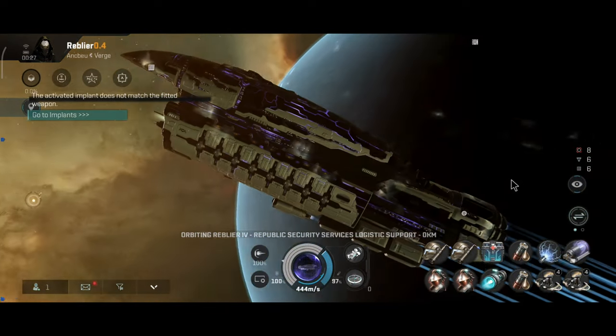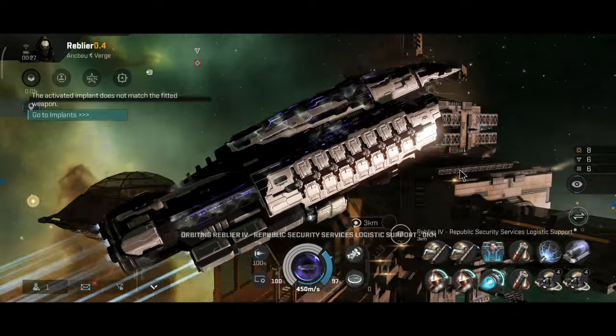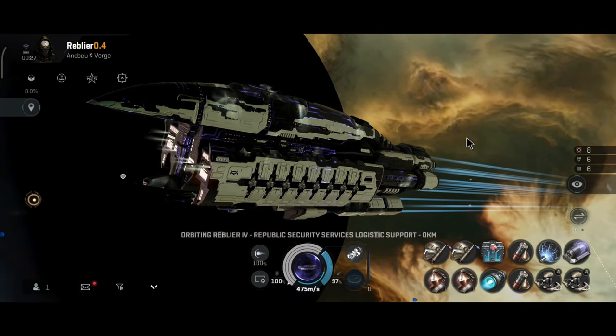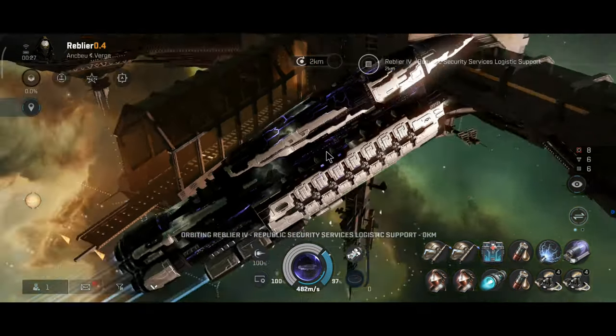Overall, the Abaddon is very flexible as you can see. You can build this ship any way you like and in most cases it will work — except if you try to shield tank the Abaddon, that's not going to work.